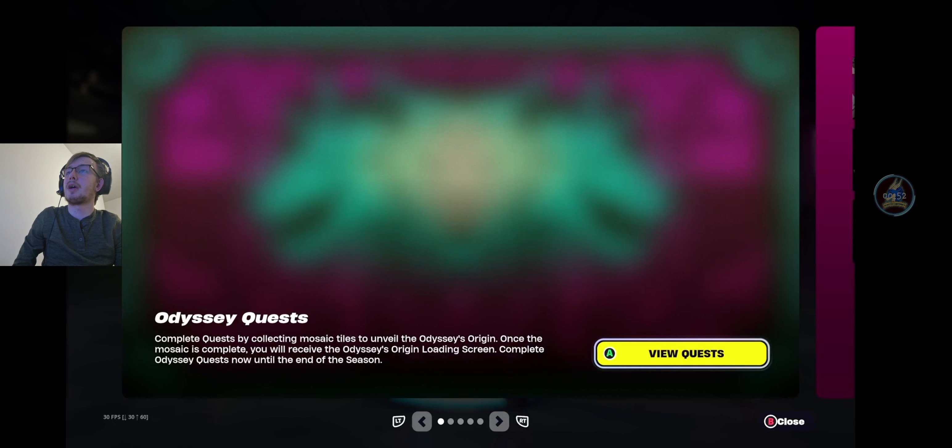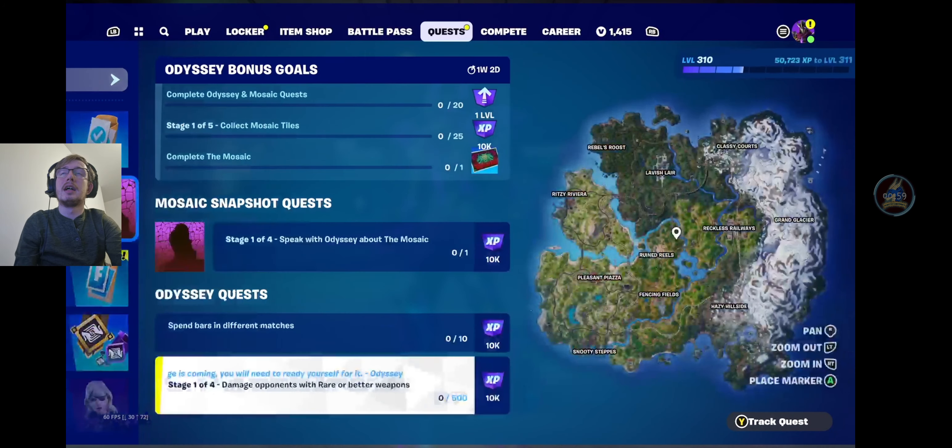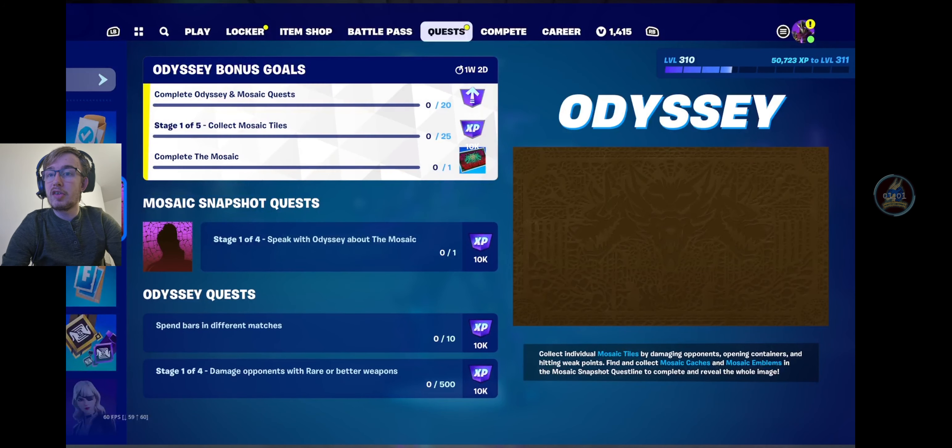If we go over and have a look, you will see the new tab in your quests. There are bonus goals, there is mosaic snapshots - which we're going to cover here today - and there are the Odyssey quests. The bonus goals require you to complete 20 quests for a full level up. The 5-stager requires you to collect 25, 50, 100, 200 mosaic tiles for 10,000 XP, and then 300 tiles for the Grim Emblem Backbling. And if you complete the mosaic, then you get the Odyssey's origin loading screen.